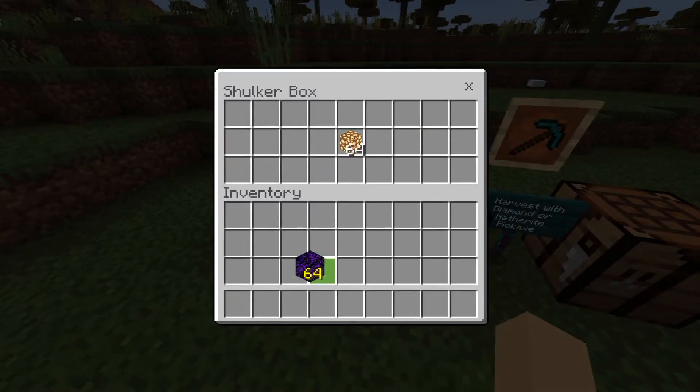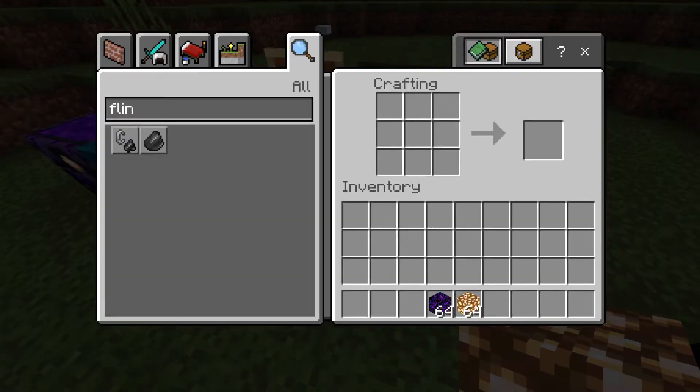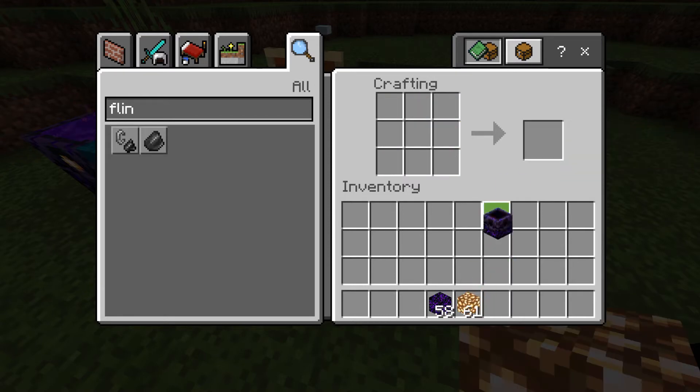We will need six pieces of Crying Obsidian and three pieces of glowstone. When we click on our crafting table, take your six pieces of Crying Obsidian and place three of them at the top and three of them at the bottom. Then take your three pieces of glowstone and place them one, two, three across the middle row. That is how you create the respawn anchor.